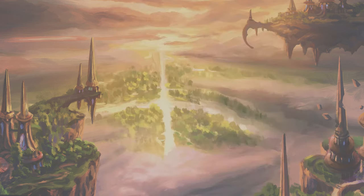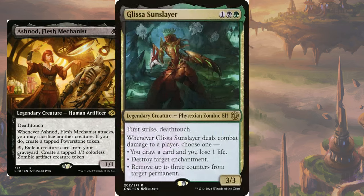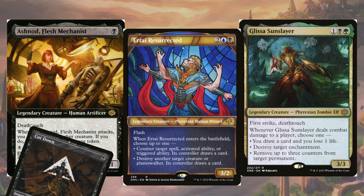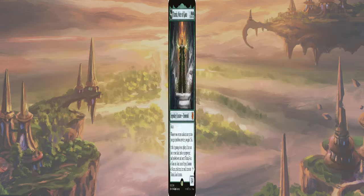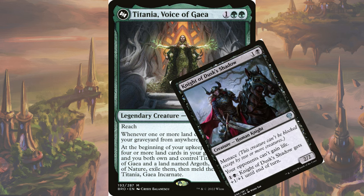Although the deck is a little slower, the black in the list allows it to run strong black interaction spells such as Cut Down. Deathtouch blockers like Ashnod and Glissa, as well as Ertai as a modal counter/removal spell — these are all powerful effects that stop some of the more aggressive plans that normally do well against combo-centric decks. Titania, Voice of Gaia also gives them a way to gain a ton of life, making the aggro angle less appealing to combat this deck specifically, unless you can stop the lifegain angle.